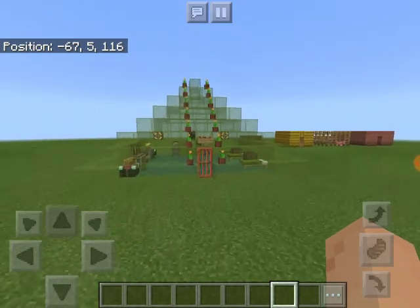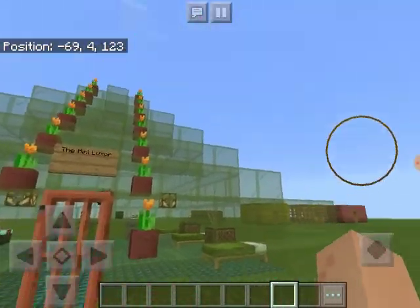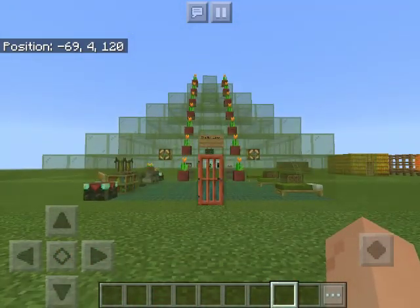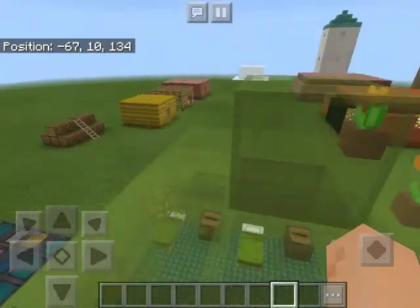Anyways guys, that's another point of the video so let's get going. Today is another creative tour, and I'm going to show you this — I just made this. This is the Mini Luxor. If you guys have been to Las Vegas, the Luxor hotel there is why I made this.